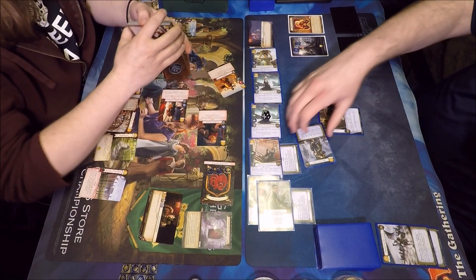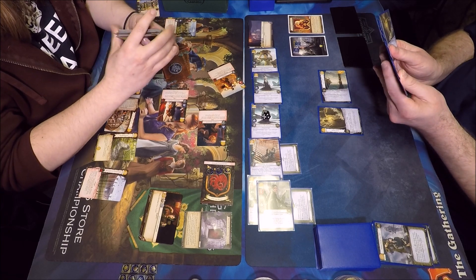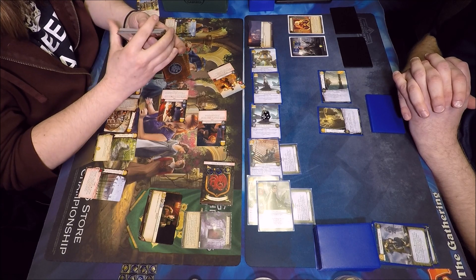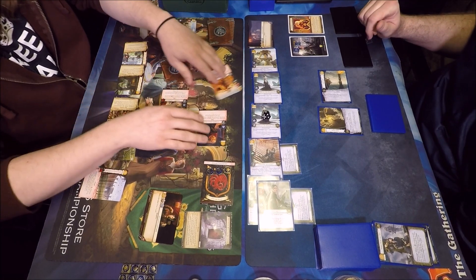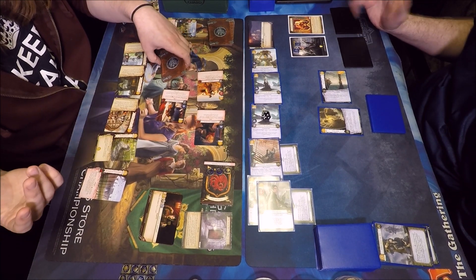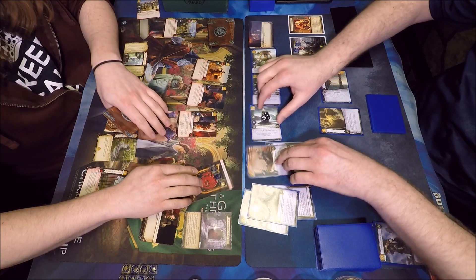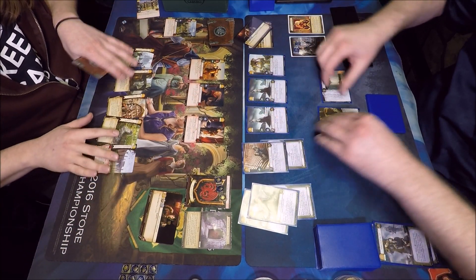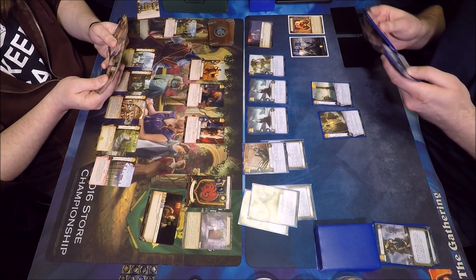He gets a Risen on the intrigue claim pull. That happens so much — it's like that card has something written on the back saying 'take me.' It seems even when I play against Greyjoy players I always seem to pull Risen out of their hand. That's why I started playing seven copies of Risen from the Sea — just kidding, I swear.